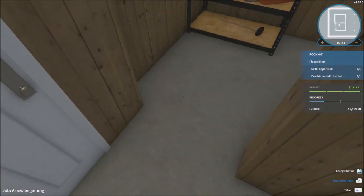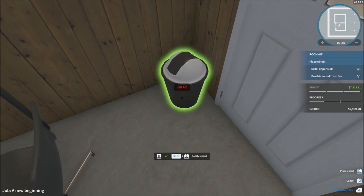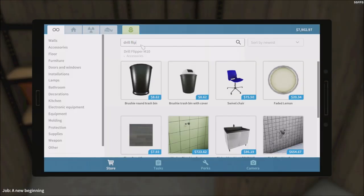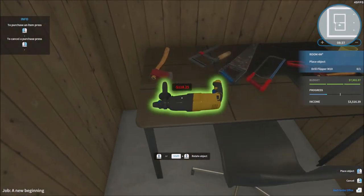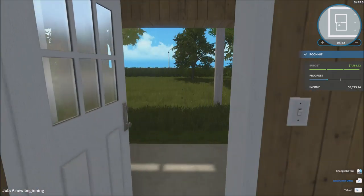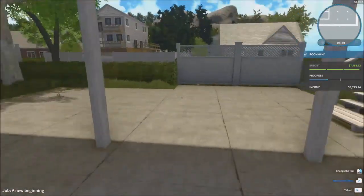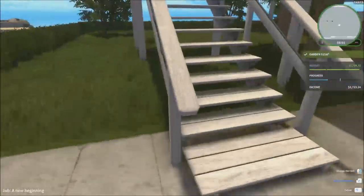So let's go get the trash bin first. There's the trash bin — it's round as well, I think that's what he wanted. That's not what he wanted. Doesn't matter, we'll get it. Drill Flipper M10 — it's just a drill then. I'll get you that right there. He's got everything he needs. I definitely want to give them a pool or something. I mean, look at the outside. I'm not going to mow the lawn because mowing a lawn is absolutely annoying. I cannot stand doing it.